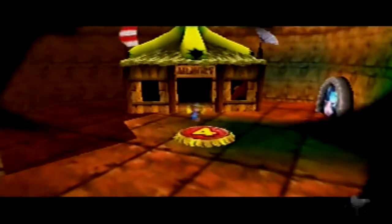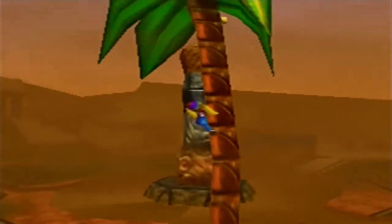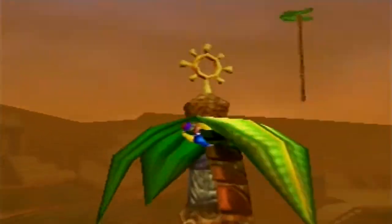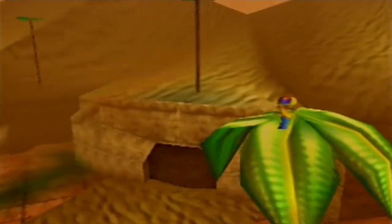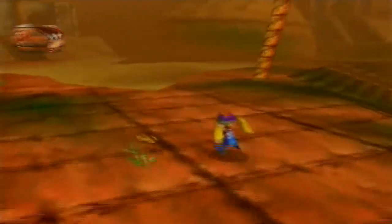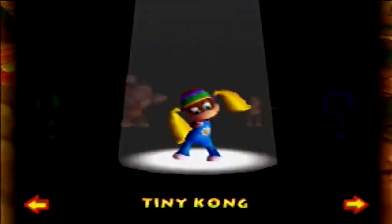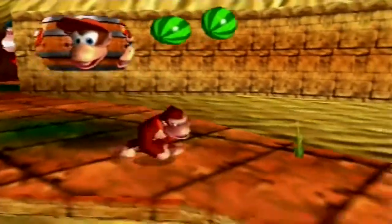Alright guys, it's time to see if we can actually get some more progress done than what happened in the last episode. What's going on everybody? It's DoubleRPG here, and welcome to another episode of DoubleRPG's Let's Play with Donkey Kong 64 on the Nintendo 64. In today's episode, we're going to resume where we left off, and hopefully we'll make some more progress. I think we'll end by getting Tiny Kong's third golden banana, but we'll have to see.